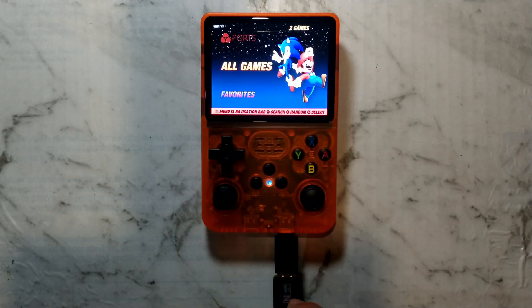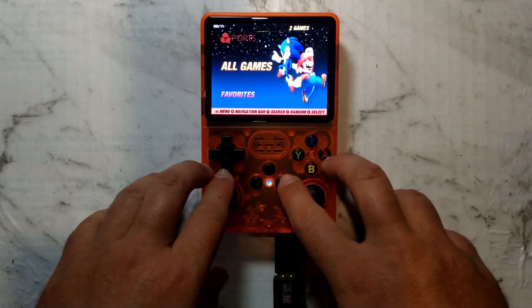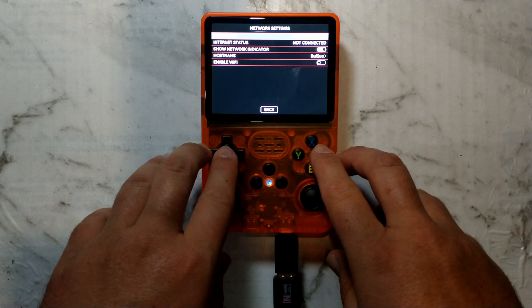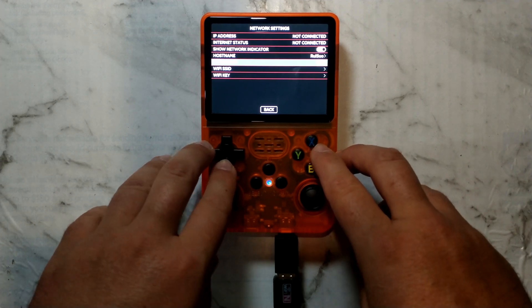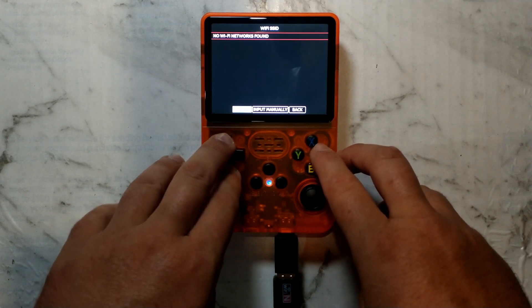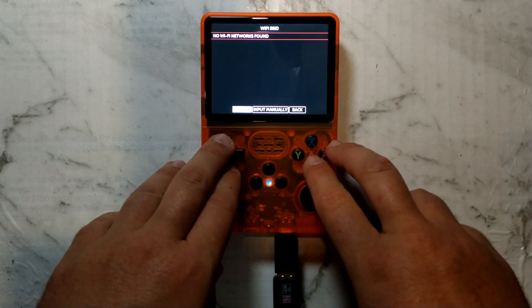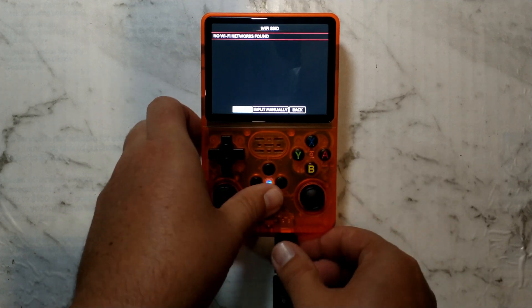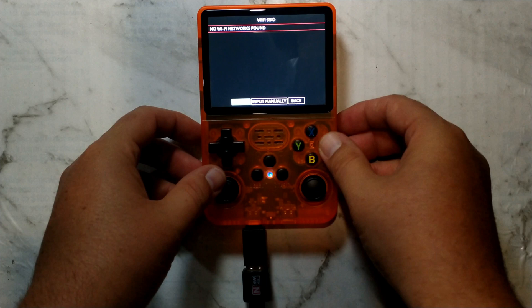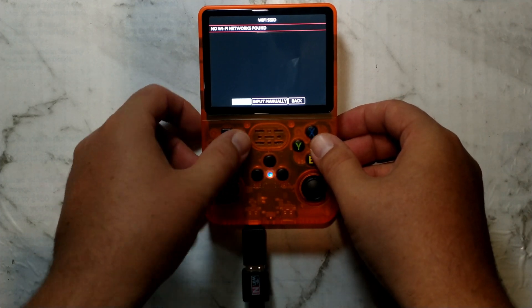The little indicator light didn't flash at all when connecting, so that's not a good sign. Pressing start, going down to network settings, going down to enable Wi-Fi — there was nothing found. I'll try on the left port just in case it's reversed. Again, no lights, and nothing.